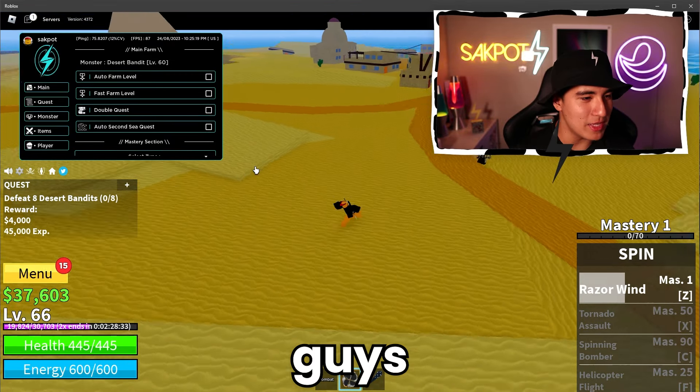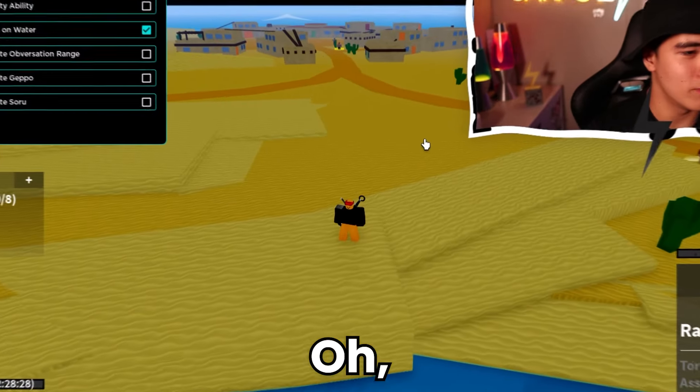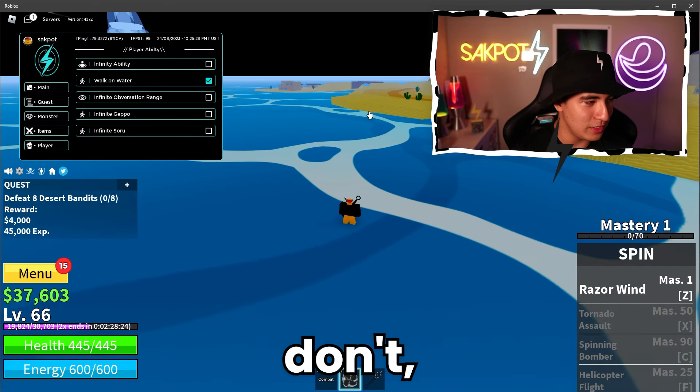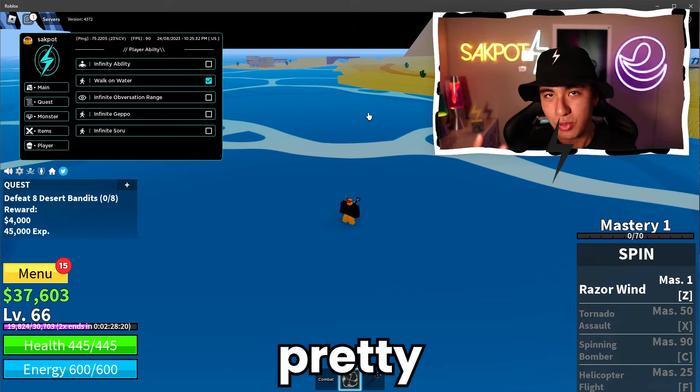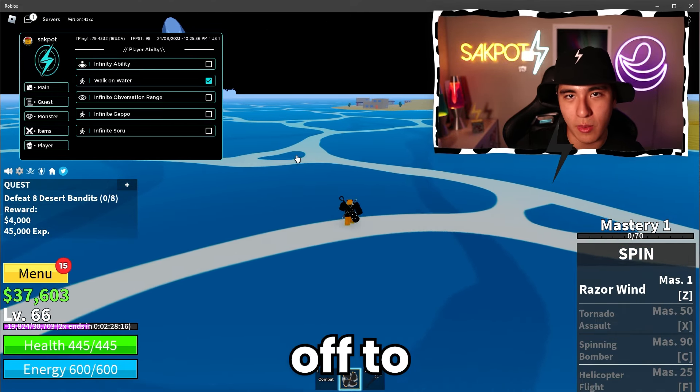I can escape these guys pretty easily because what I can do is walk on water. We can still walk on water — we actually don't fall through or anything like that. So it's pretty useful, especially if you guys just want to travel around or show off to your friends.